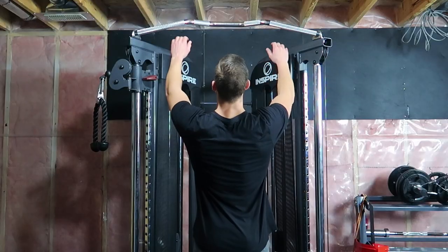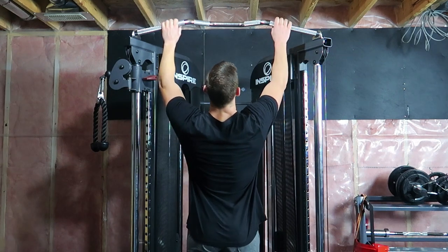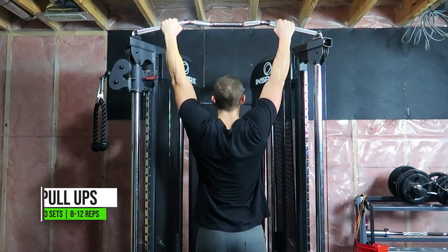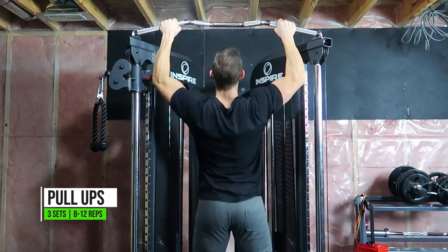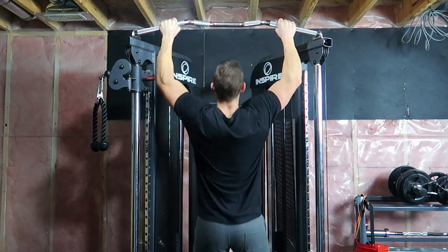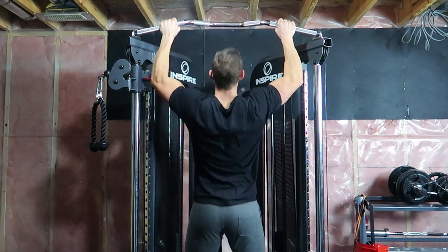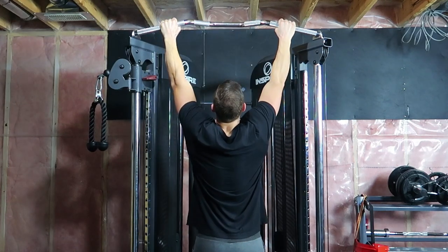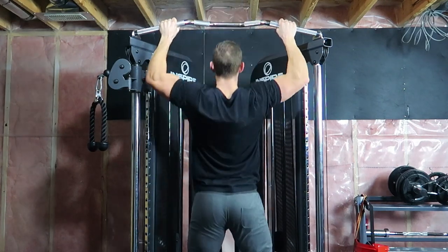Moving on to number four: bodyweight pull-ups. You can see I'm taking a grip that's basically my normal width — if I just raise my hands straight up in front of me, that's the grip width I'm using. The key thing here is pulling with your elbows, not with your arms, in order to really work the back instead of your biceps.